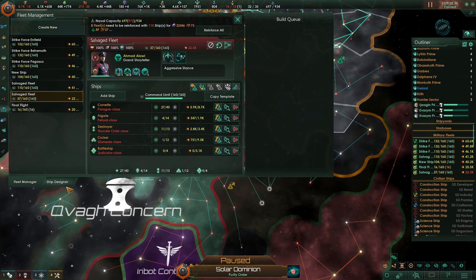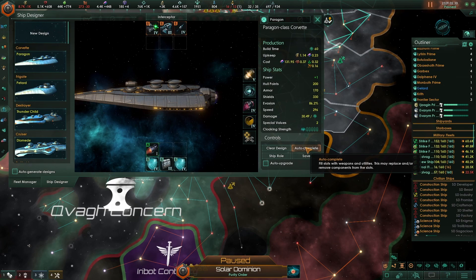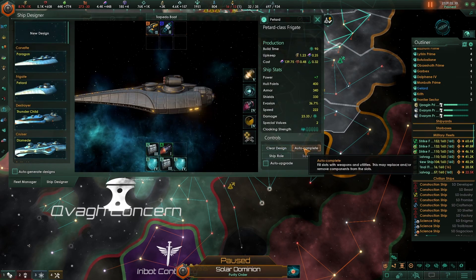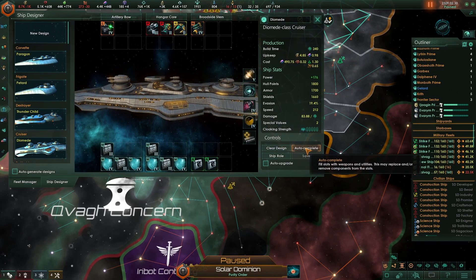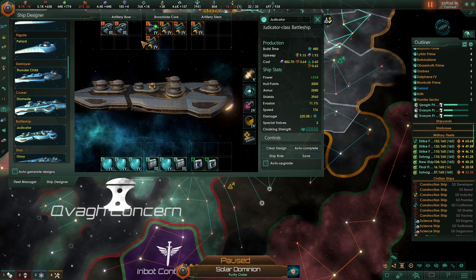Fleet manager. Ship designer. Make sure you're all up to date. Armor torpedoes. Brilliant. You're all up to date. You're up to date. Battleships — actually, I want to slightly change you.